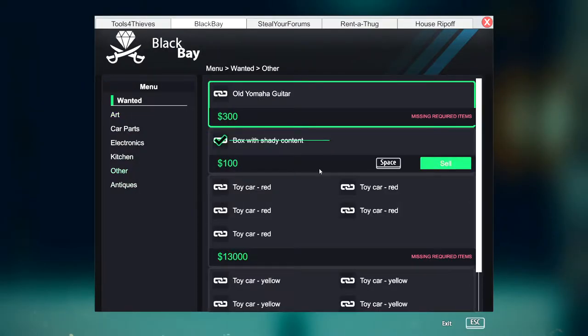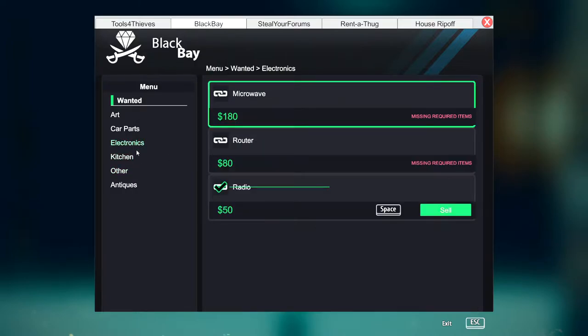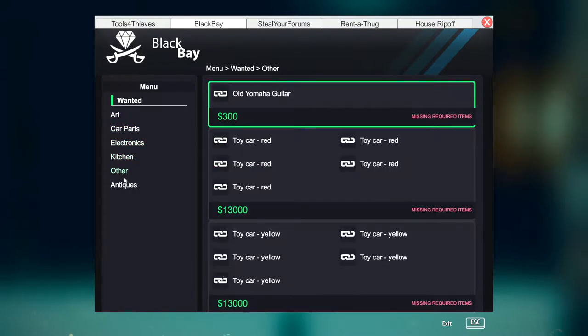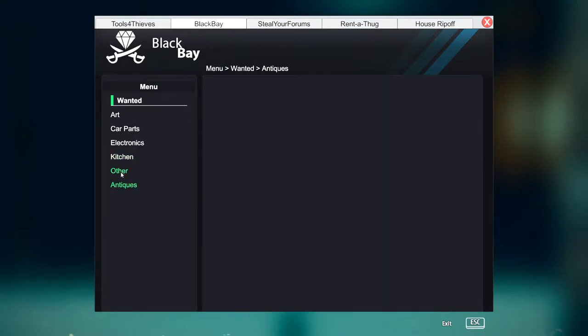It would probably be an 'other' — yeah, a hundred dollars for that. I'm not going to complain about that. Let's also sell that radio we found. Old toaster — they seem to want that too. I'm not going to complain about that either.